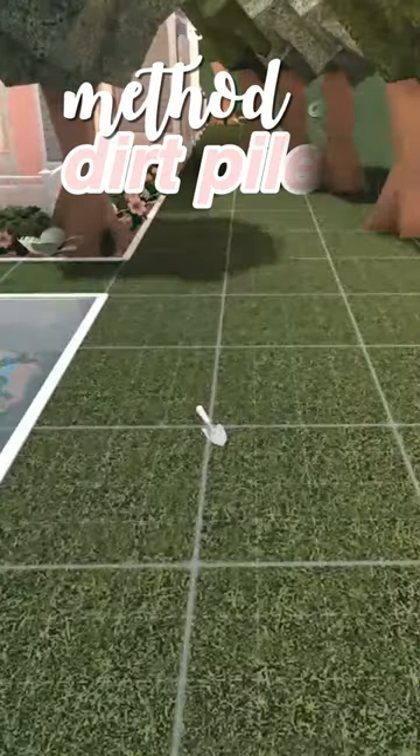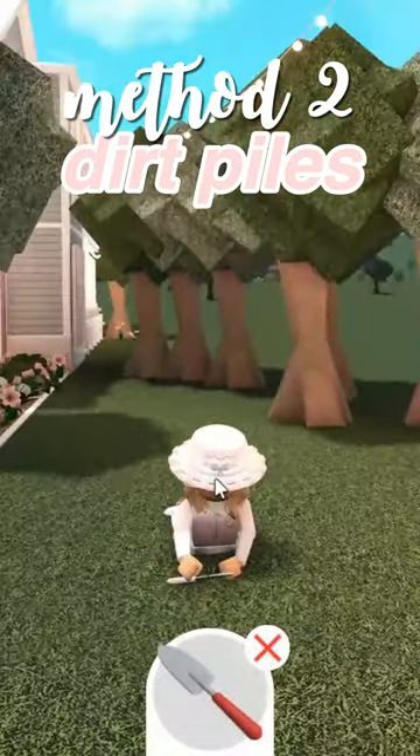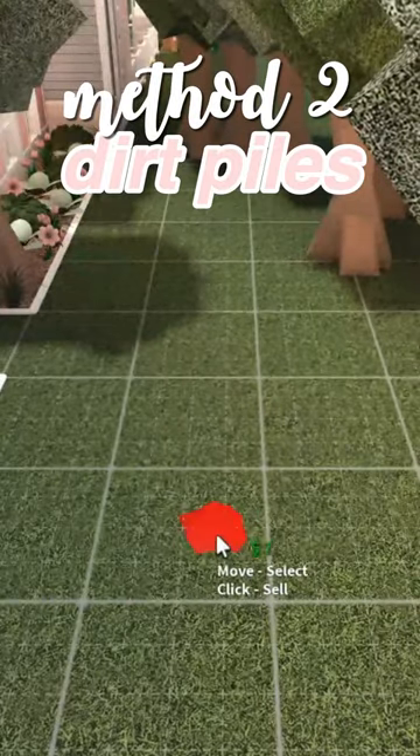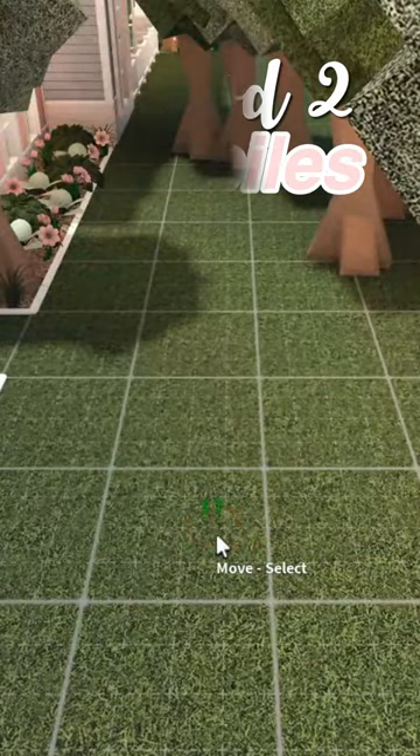2. Sell dirt piles. Just buy a shovel, dig some dirt piles, then go into build mode and sell them for money. You can sell them for $7 each, which isn't a lot but can definitely add up.